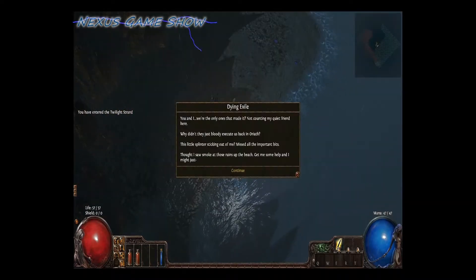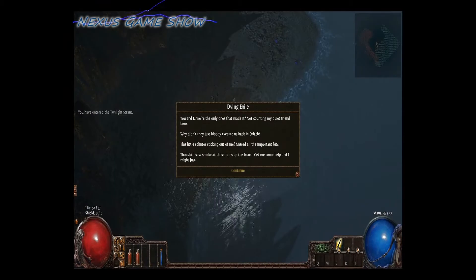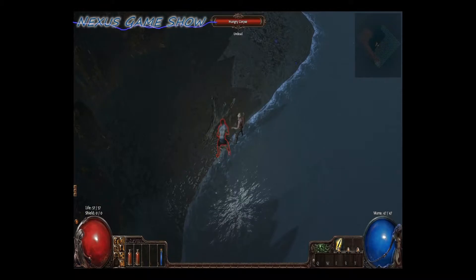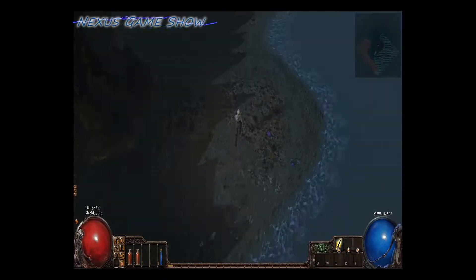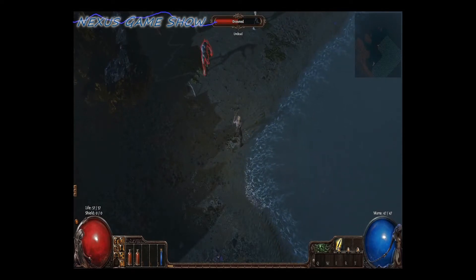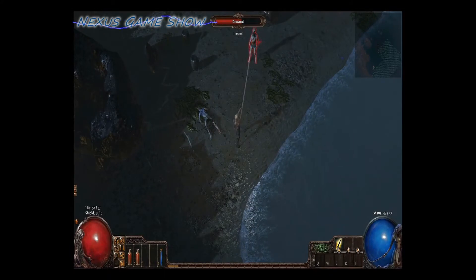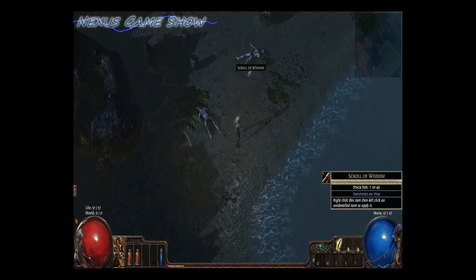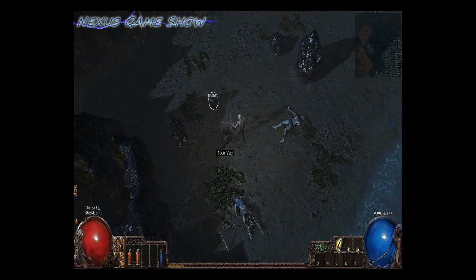So the first thing we're going to do is pick up a bow and talk to this guy — gives us a little bit of backstory. Then we kill this undead monster who just ate your friend. This is the typical Ranger class that fights from a distance with bows, and it's one of my favorite classes in this game right now.